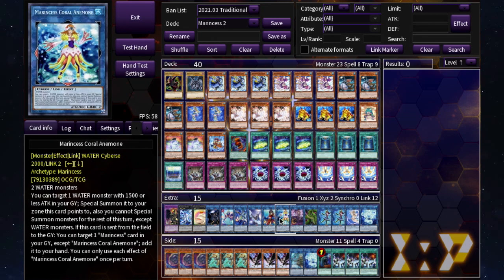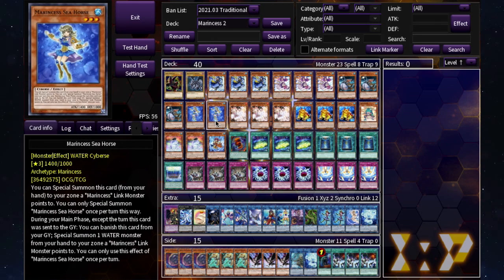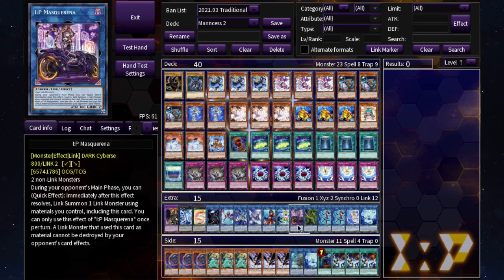Anemone is one of your better Marincess links — it requires two water monsters so it's easy to make. You target a water monster with 1500 or less ATK from the graveyard and special summon it to the zone this card points to, so it's great for extending and link climbing. Marbled Rock is one of your main boss monsters, requiring two or more water monsters. You target a Marincess in your graveyard and add it to your hand — helpful for getting Seahorse or Mandarin.